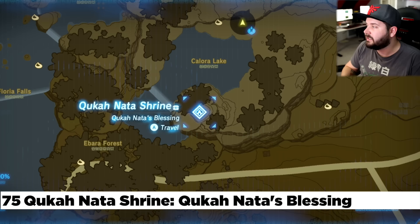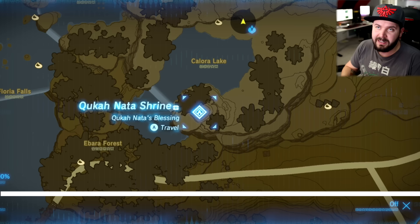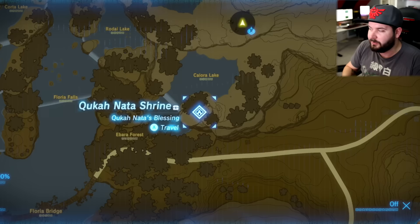Making our way to the southwest of that, we're going to find the large Floria area — Floria Bridge, Floria Falls. This is the Shrine Quest of Song of Storms. You basically put a metal weapon on top of here while it's raining, thunder strikes it, opens it up, and you're good to go. Alternatively, you just get struck by the lightning yourself, but you don't need to.